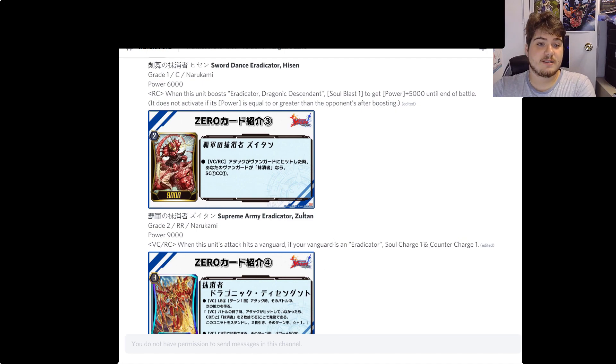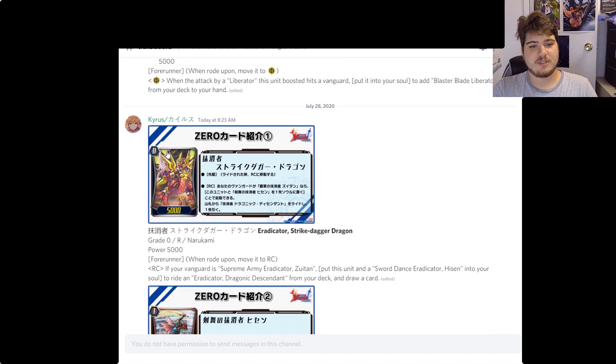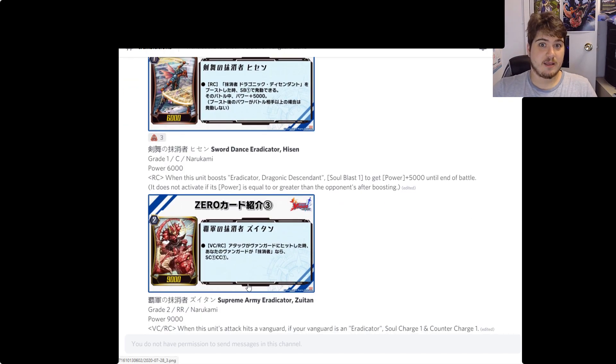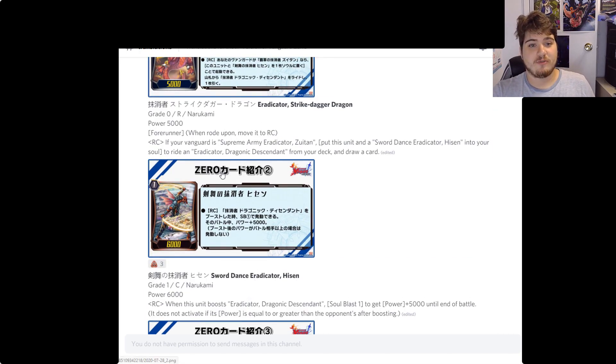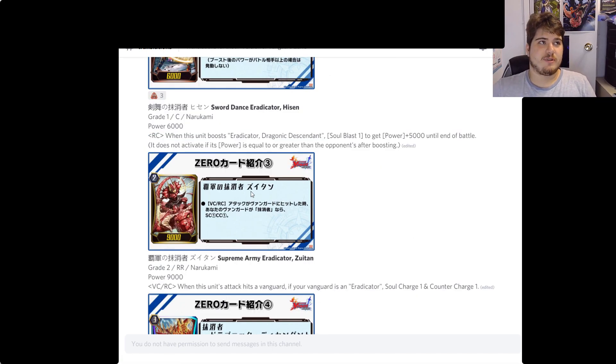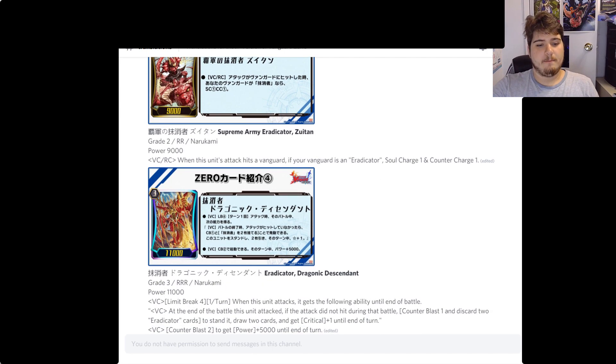It's very interesting that they went from having the grade two being the one that puts things into soul, to now having the grade zero forerunner do it. They started doing that with the Azalea starter, which is cool.